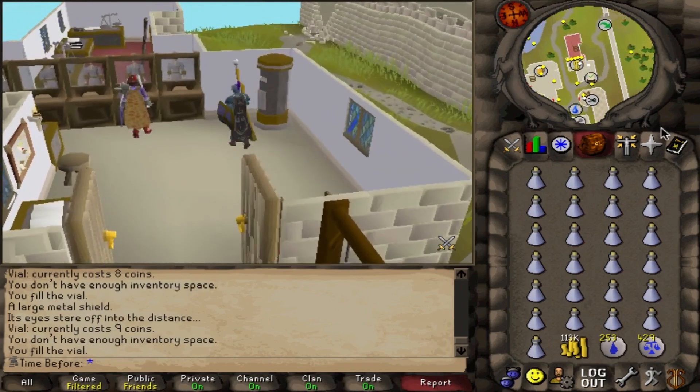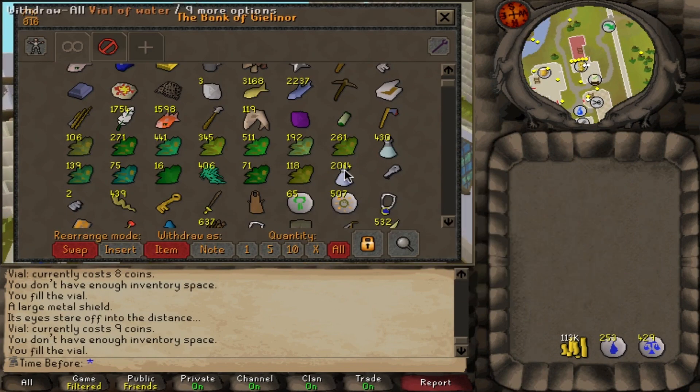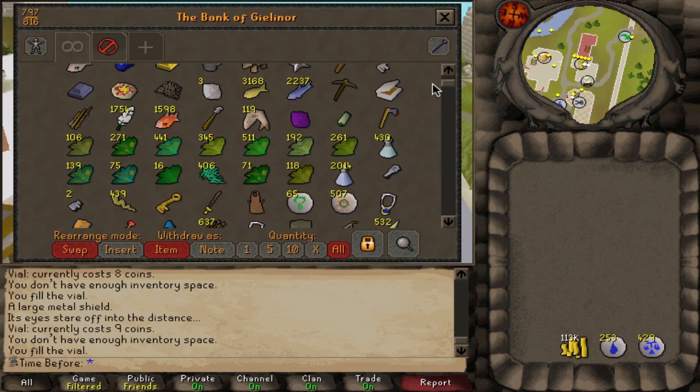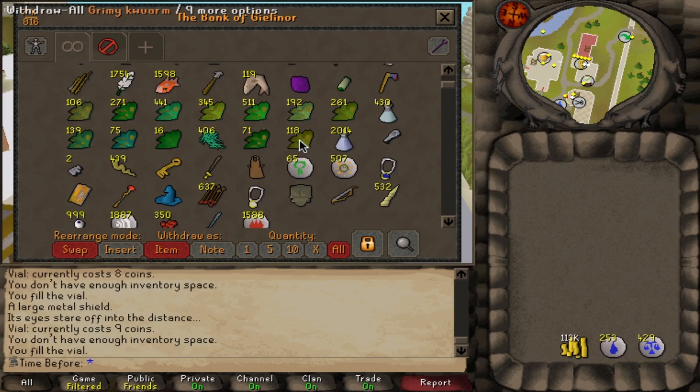Finally, the last inventory of water-filled vials. You can kind of tell now why this was a reasonably good low-level money maker back in the day — I specifically remember doing it for about 200k an hour or so. That's pretty garbage money compared to what you can do today, but for a newbie back in like 2006 it was pretty golden. And that was honestly even if you could find stock in the shops. So all of that collecting is finally done and we have all of the ingredients we need to go up to 55 herblore.